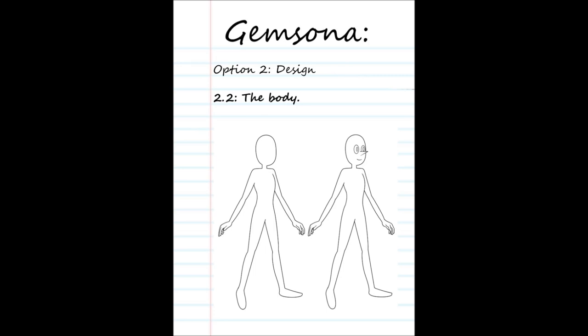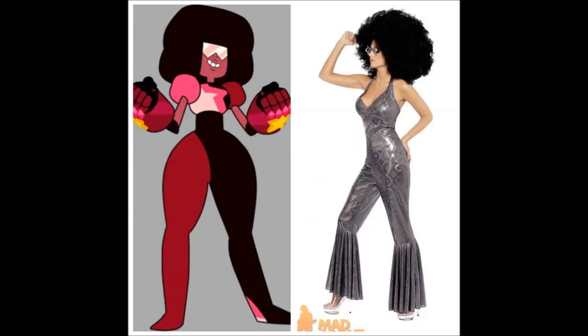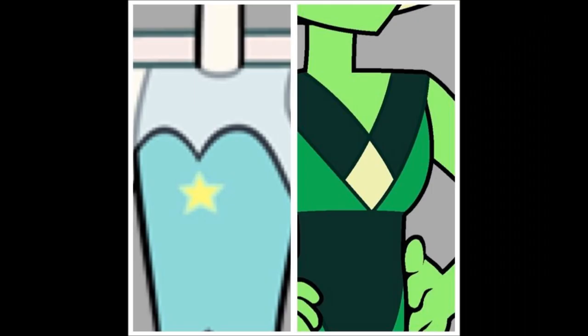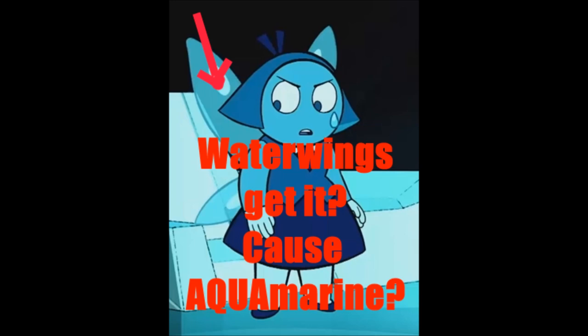Once the body is decided, we can start creating the clothing. The gem clothing almost always resembles some type of clothing style — for example Pearl has clothes like a ballerina, Sapphire is dressed like a maiden, and Garnet looks like an 80s disco star. So when you give your gem their clothing, just pick a style you like and minimalize it so it fits into the show's style. Stay minimalistic for every gem design you create except for fusions, and don't forget the star or the diamond depending on what side your gem is on. If your gem has a name like Snowflake Obsidian or Tiger's Eye, then those characteristics should also play into the design of the gem's clothing.